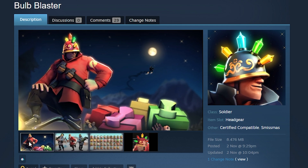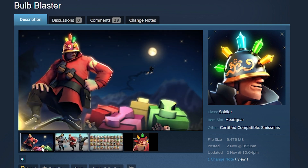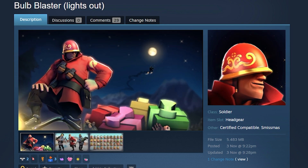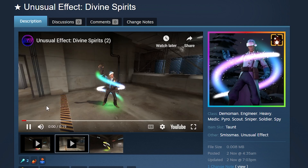The Bulb Blaster — I think it's pretty cool, but I'm a huge Christmas guy so I might be biased. I like that the lights change colors and I'm quite fond of this hat. I would definitely wear it if I unboxed it. It comes with a second style called 'Lights Out' where there are no lights and it's just a fancy helmet, which is also quite dope. I hope it gets in for Smissmas.